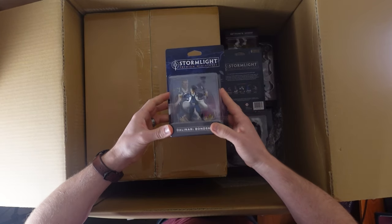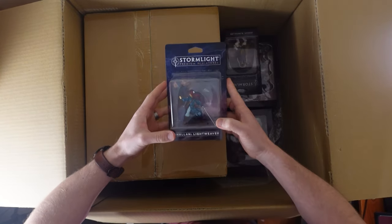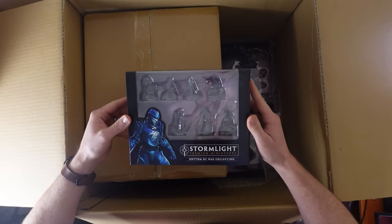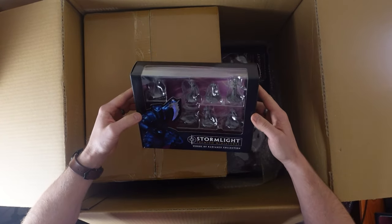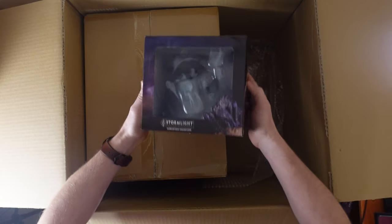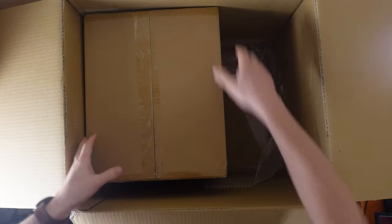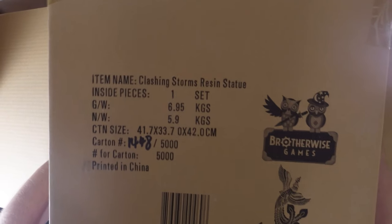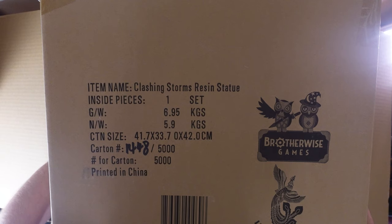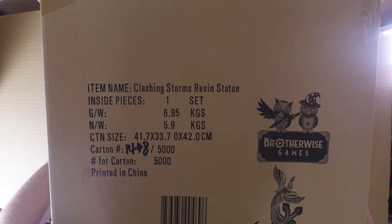And Dalinar. Shallan and Jasnah. And the Rhythm of War collection, Words of Radiance, and then Way of Kings. And Syl — look at Syl! The big ol' beastie Chasm Fiend. Oh my gosh, this is huge. And then the Clashing Storms resin statue, number 1448 of 5,000. Yee-haw.